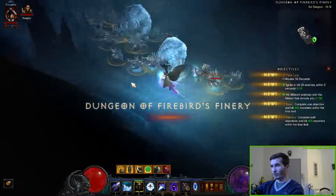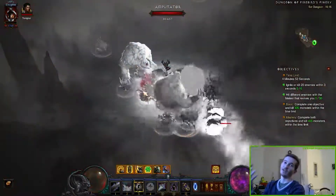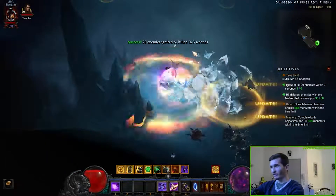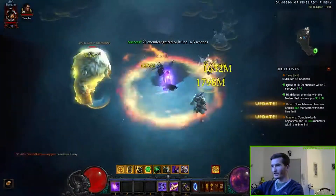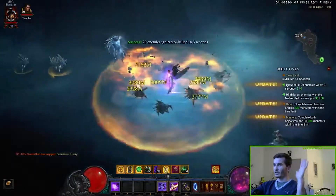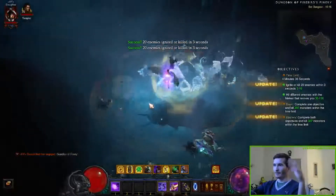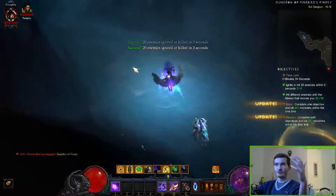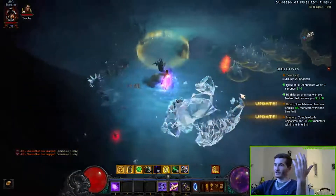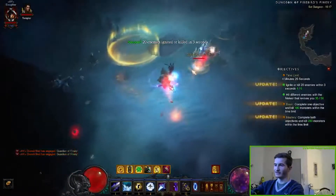So what you want to do is you want to port into the rift. Our passive is ready and we let our passive proc. It goes in and then we can go into the archon form and just kill everything — you don't even have to do anything. The monsters aren't very strong and just running around we can kill them, and one of the primary objectives gets instantly done. We kill 20 enemies in 3 seconds like always.